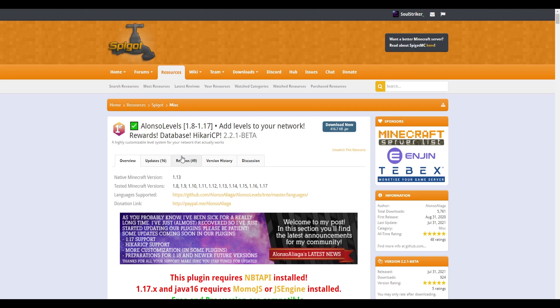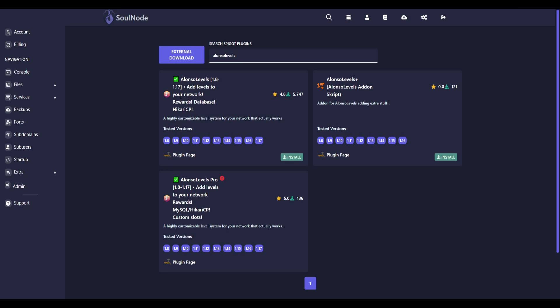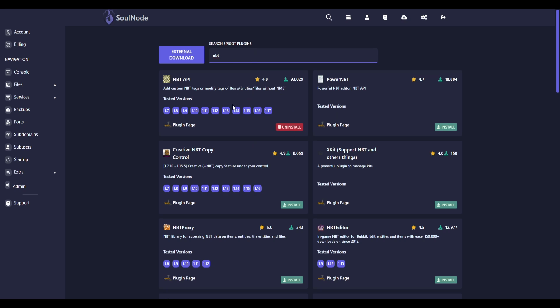The first thing you need to notice is if you're running 1.17, you will need to be using one of these two additional plugins — so just bear that in mind when installing this. I'm going to be using 1.16.5 so I don't need those. However, we do need the NBT API plugin. There's a free version and also a premium one indicated by the red circle — we are covering the free one. Go ahead and install that, and I already have it installed, but you can just click the installation button to add it to your server.